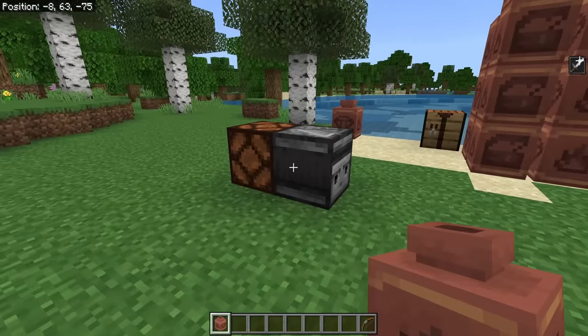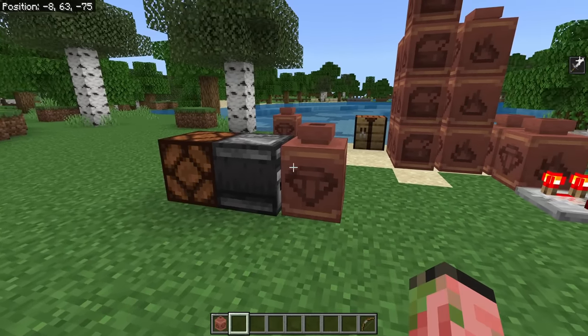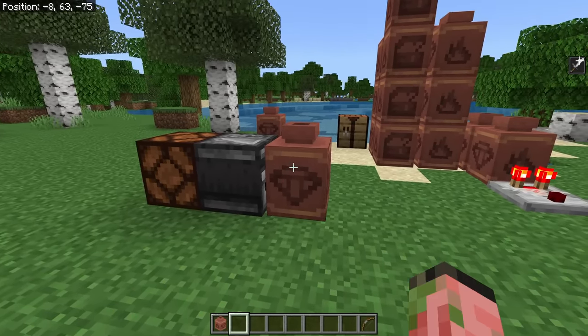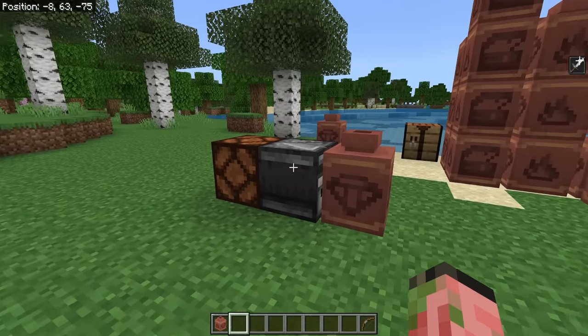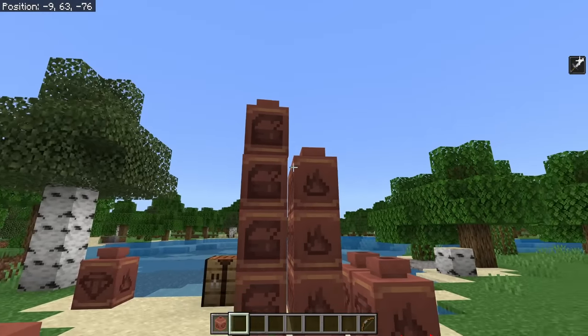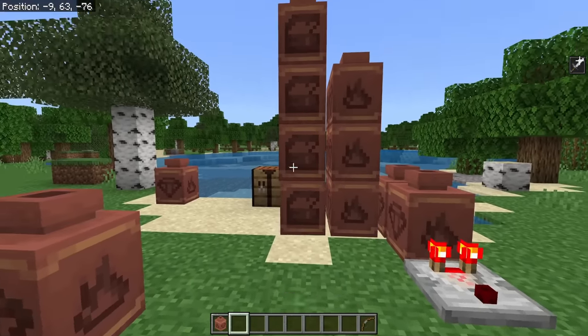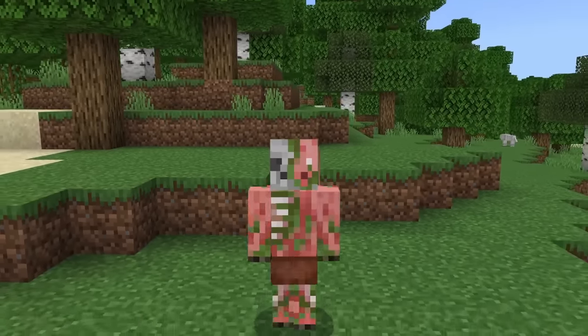We are missing a little bit of functionality with the decorated pots. When you place them, that gets detected by an observer, but I think when you activate them or put an item in them, that should also activate an observer — this happens with chests. This little feature would be great because then you can put a bunch of these things on the wall and have a little combo lock using these different symbols, which just sounds super fun. So those are the two main features.